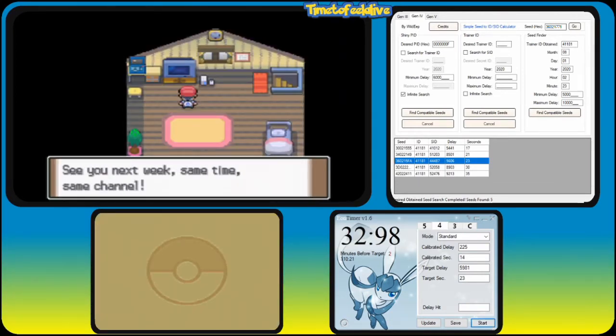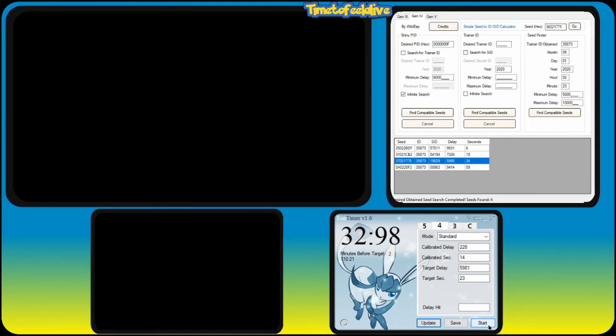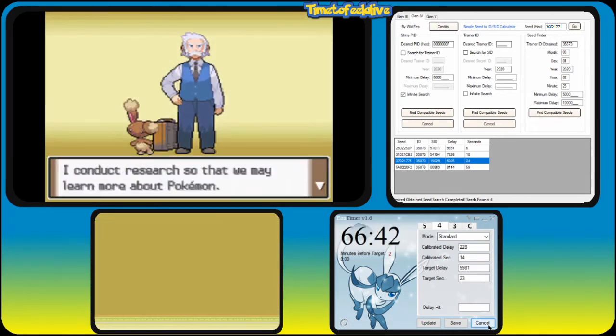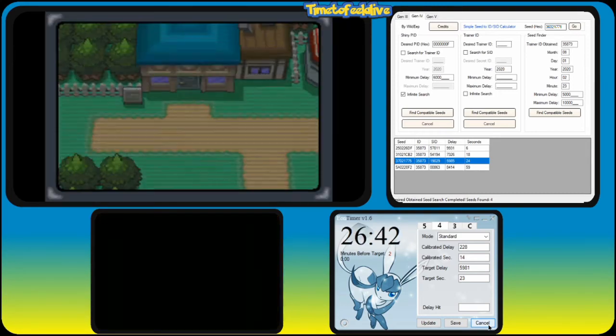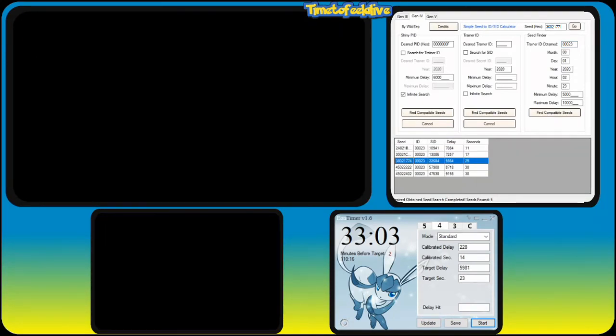So we're back to the screen again. Let's check our ID and find out whether we got the right seed. We didn't, but that's fine. Take that Trainer ID again and do the same thing — put it back into the Trainer ID Obtained in Pandora's Box. Leave all the rest of the info the same. Find the seed closest to 23 — which this time is 24. Take that delay, which is 5985, enter it into the delay on Eon Timer, update it, and go back to the home screen to start the whole process again. This will probably take you a few tries, so don't worry if you don't get it on your first few goes. When I first tried this, it took me a couple of hours to get right. Just try to be as accurate as possible with your clicks.